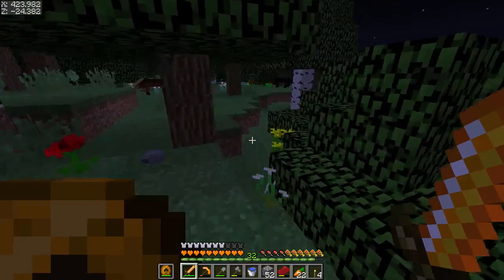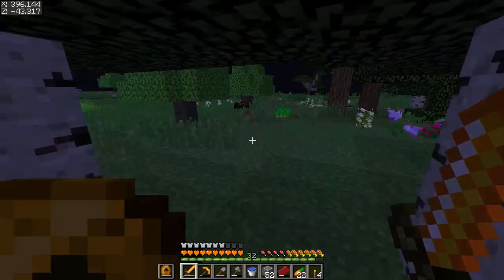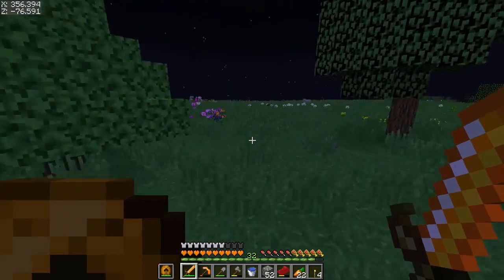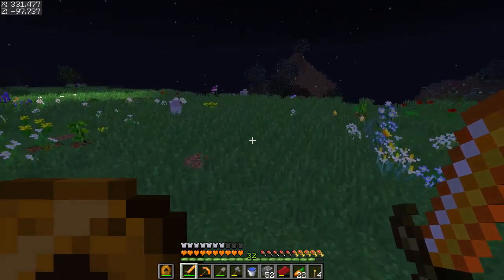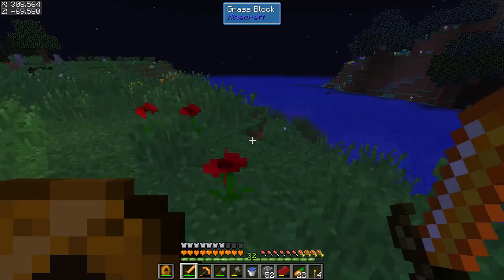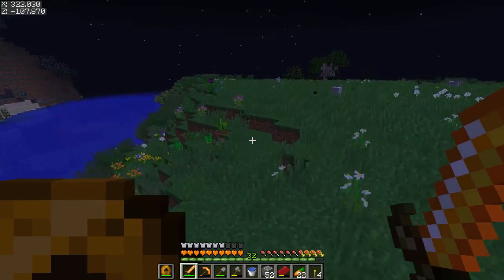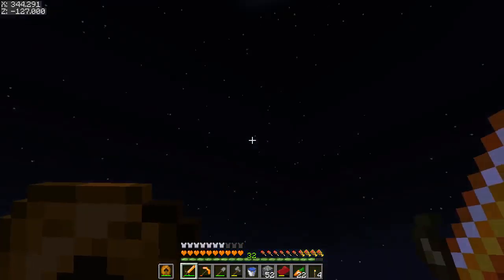I've only seen like one enderman so far, so we might actually have to go to the hunting dimension. I really don't want to — it's kind of nasty. It's always dark there, mob spawn rates are a little higher, and it's kind of like another portal where you need to protect it, which can be annoying especially since torches are such a pain to make.